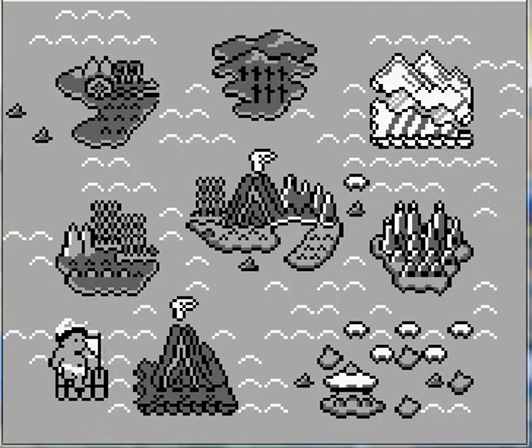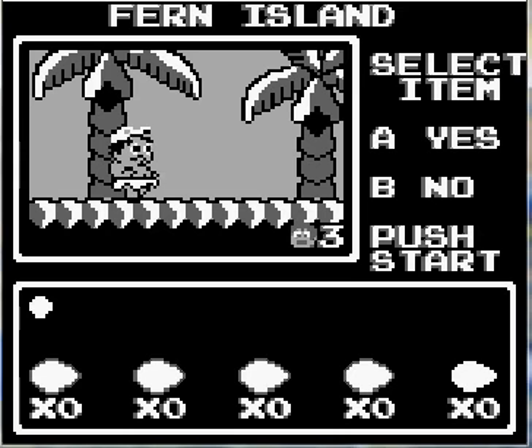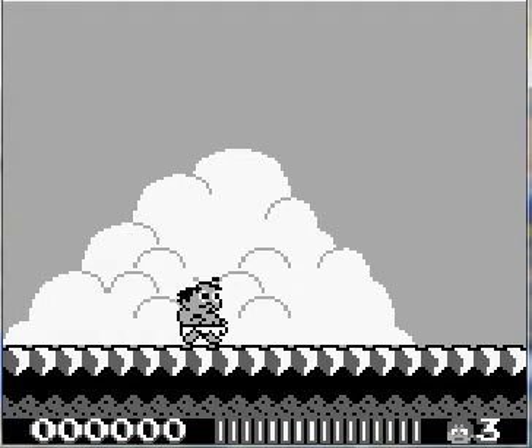They added some new mechanics, like riding the animals, and they got a store where you can buy stuff. The first game was just a pretty much flat-out platformer — he just kept running, grabbing fruit, getting to the end of levels, and had a skateboard.